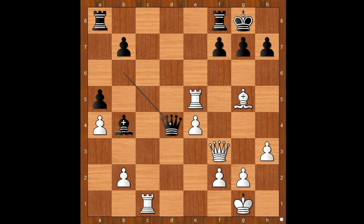Rook to b2, queen takes on b2, rook takes on b7, queen to a2 — attacking the pawn on a4. How to defend the pawn? What would you do?